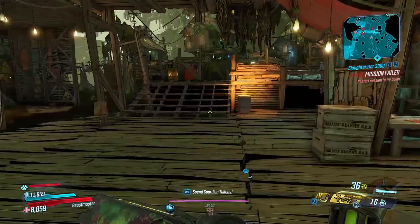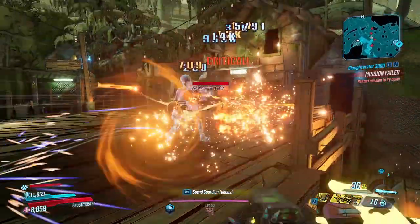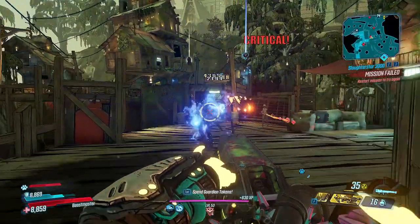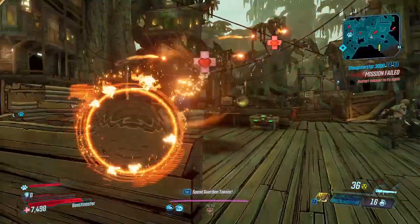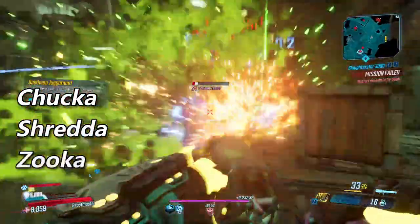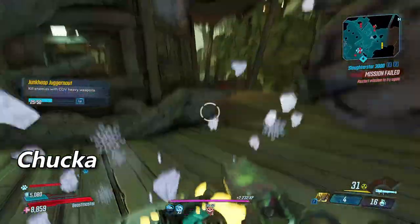That's it for the body and its accessories and now we'll move on to the barrels that COV heavy weapons can spawn with. There are three different ones and each can spawn with its own set of unique accessories. The three barrels are the Chukka, the Shredda, and the Zooka. And we'll start off with the Chukka, because alphabet.